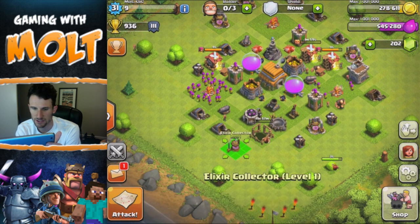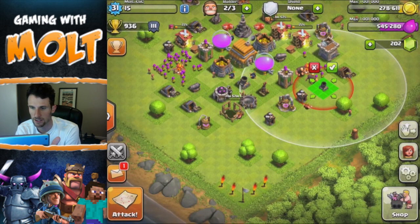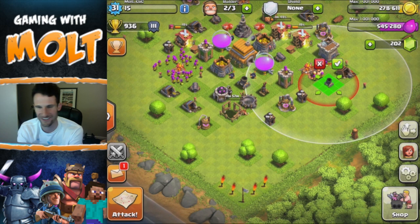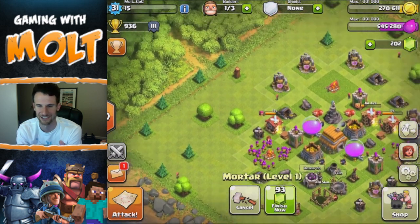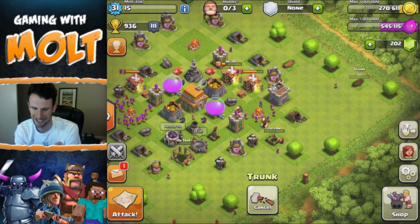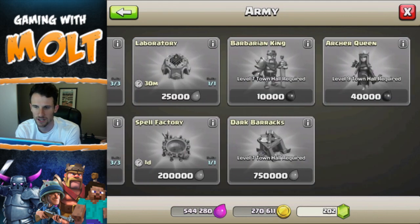We're bringing these new ones over here, building that wizard tower, and we're definitely going to build this mortar as well. One time I'm going to accidentally build a wall — I don't know how that would happen but I could totally see myself doing it. That would suck — I'd just have to put it in the corner.